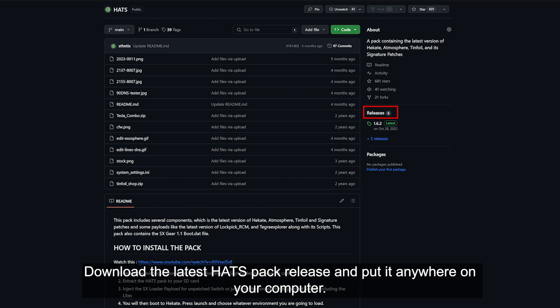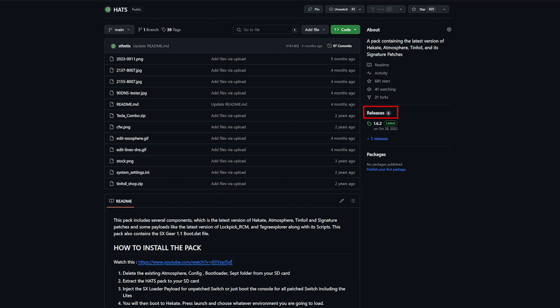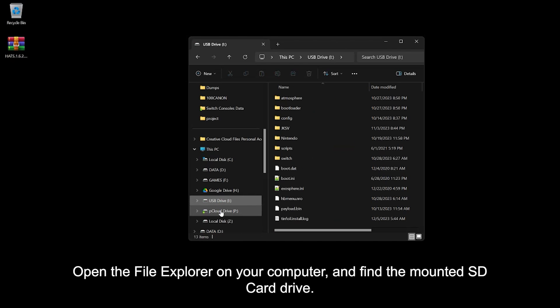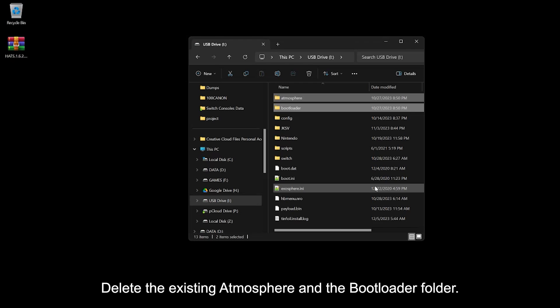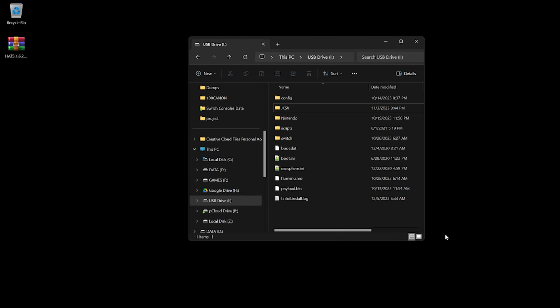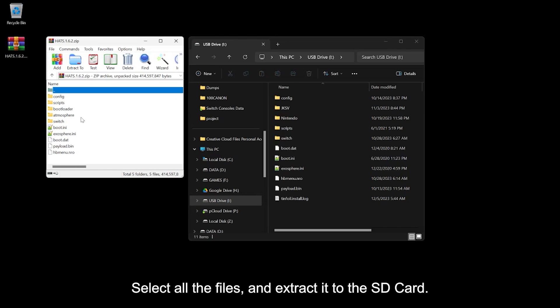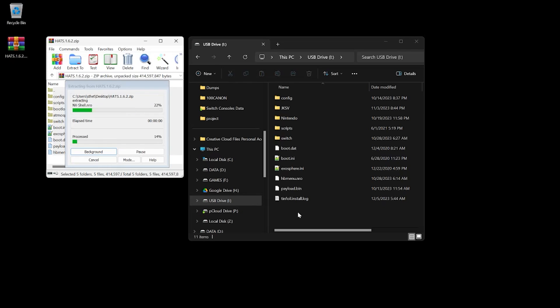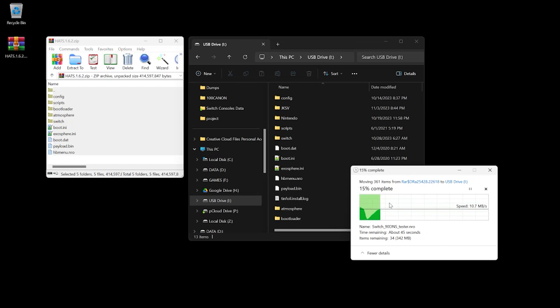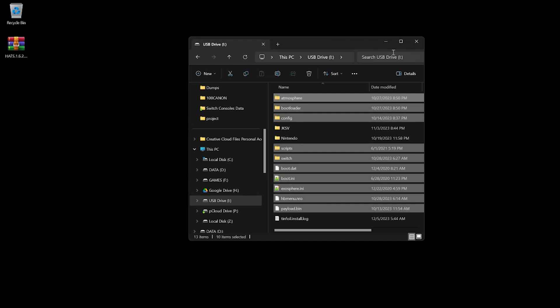Download the latest Hatspack release and put it anywhere on your computer. Open the file explorer on your computer and find the mounted SD card drive. Delete the existing Atmosphere and the bootloader folder. Then open the Hatspack archive, select all the files and extract them to the SD card. Replace all the files if prompted.